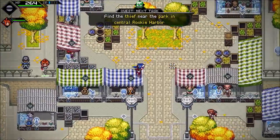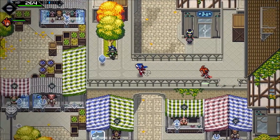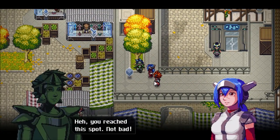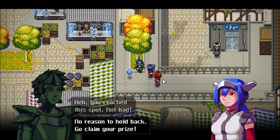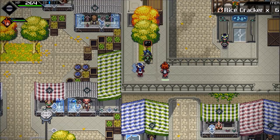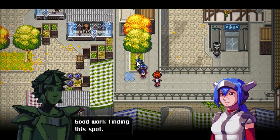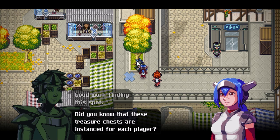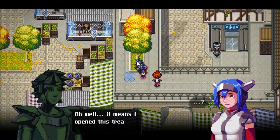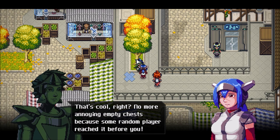What I actually want to do is some platforming. You reached this spot — not bad. No reason to hold back, go claim your prize. Six rice crackers — nice. Good work finding this spot. Did you know that these treasure chests are instanced for each player? It means that I opened this treasure chest myself before — the content is replicated for each new player. That's cool, right? No more annoying empty chests because some random player reached it before you.